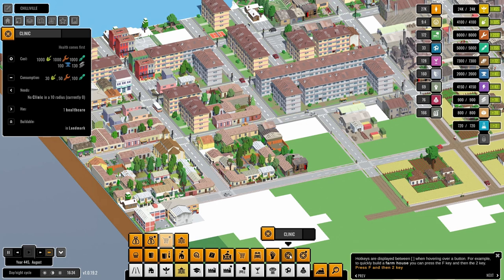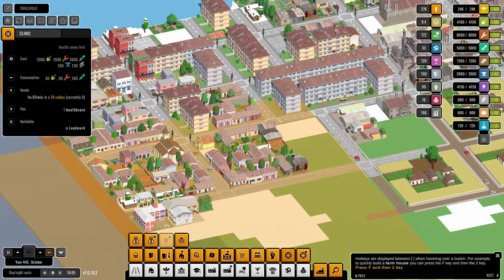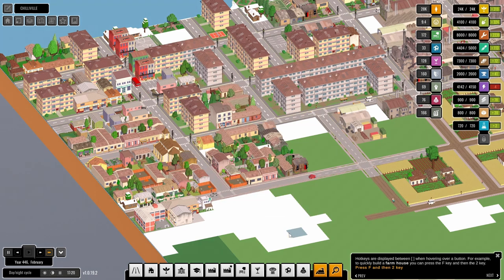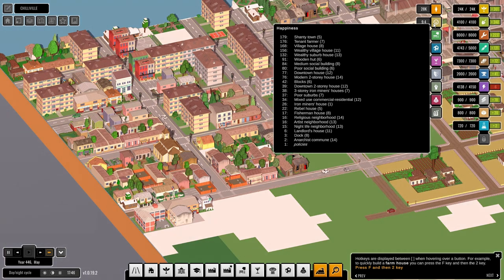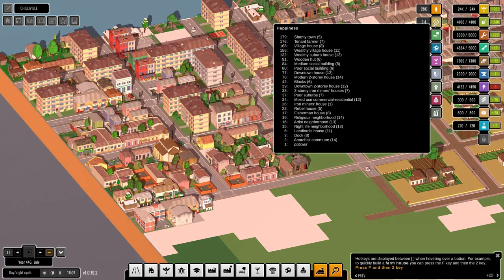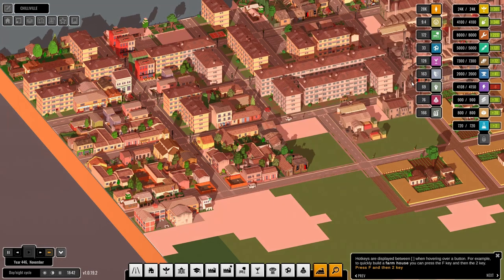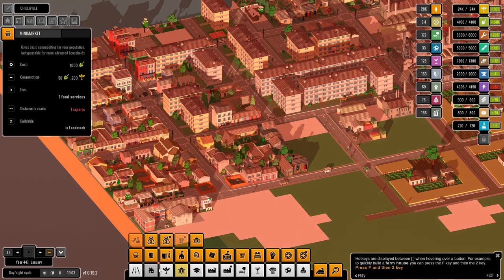Can we afford a clinic? A hundred — we can afford a clinic, very good. We don't often afford a clinic and that should give us the religious neighborhood. Happiness 9.4. Do we get 22 from that shanty town? 5.5 — shanty towns give a lot of happiness. Anarchist communes — maybe we could get another anarchist commune in, I'm not adverse to those.